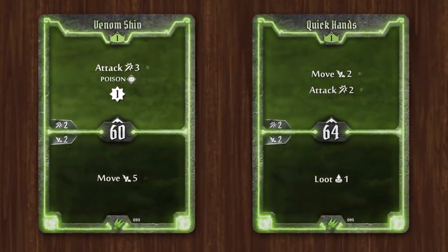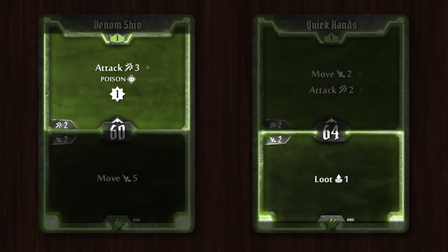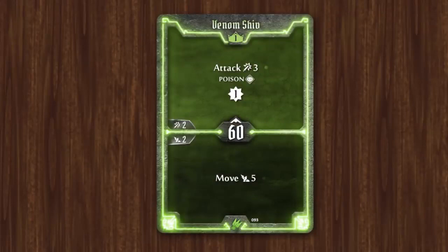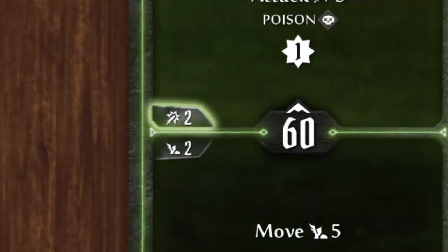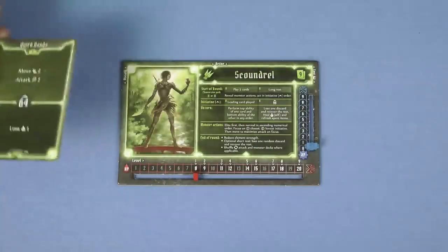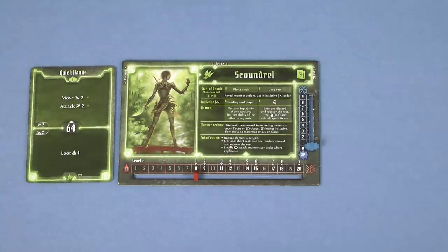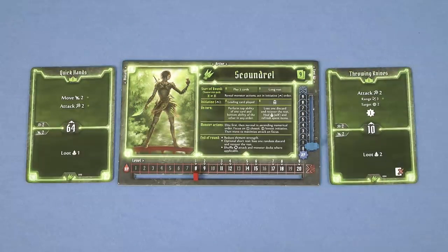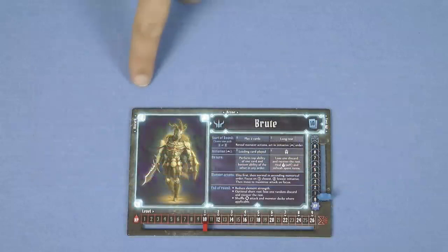On your turn you get to perform the top action of one of your two cards and the bottom action of the other. The leading card that determined your initiative has no bearing on this decision. Every card in the game is different and contains a wealth of information. When it comes to performing the action on the top half of a card, you can instead choose to just use it for an attack of two. And similarly, instead of using the bottom action of a card you can use it for two movement. Once a card is resolved it's normally placed in your discard pile to the left of your character mat. However, some cards which are generally more powerful contain a special icon, which means the card is lost and placed to the right of your character mat instead.